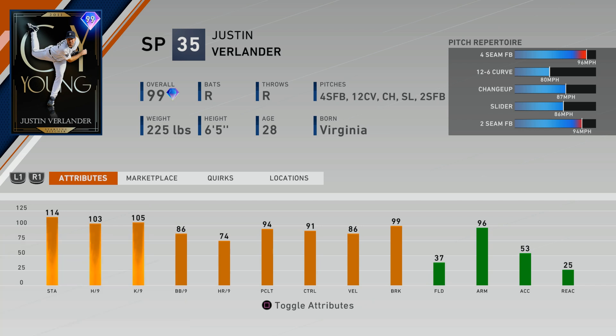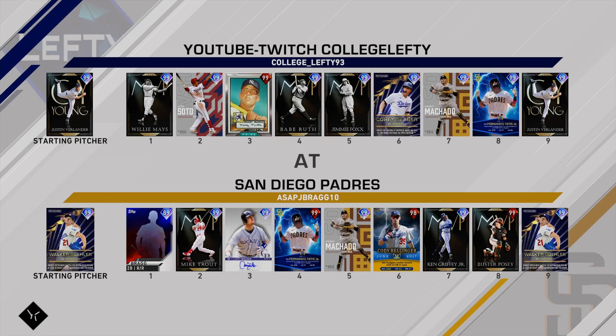I'm not exactly sure what his individual pitch attributes were before they boosted up his velocity rating to 97. He now throws a four-seam fastball at 101 miles per hour and he does have 99 break and control on both his four-seamer and his 12-6 curve. He's got 96 break and 92 control on the changeup, 93 break, 85 control on the slider, and 82 break, 80 control on the two-seam fastball.